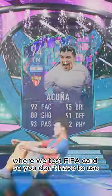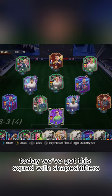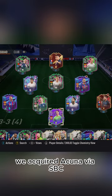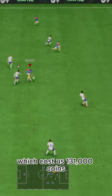Welcome to Baller or Bust, where we test FIFA cards so you don't have to. Today we've got this squad with Shapeshifters Marcos Acuña. We acquired Acuña via SBC, which cost us 131,000 coins.